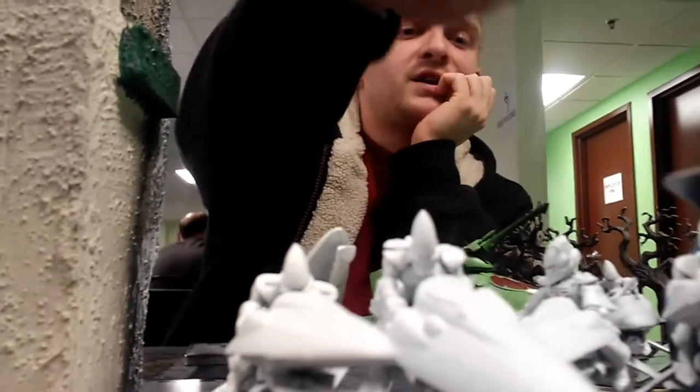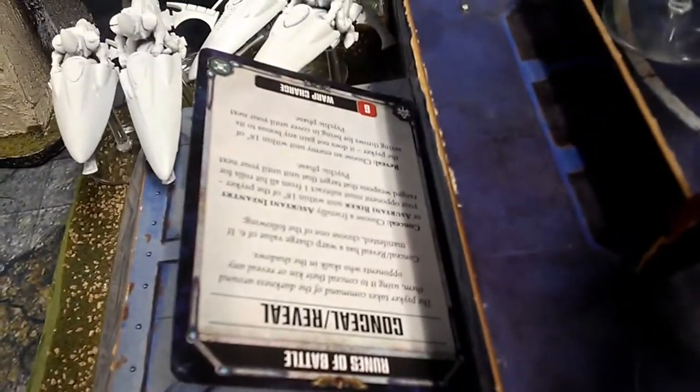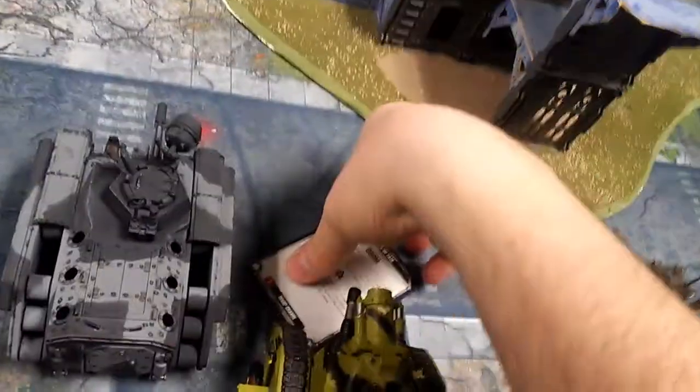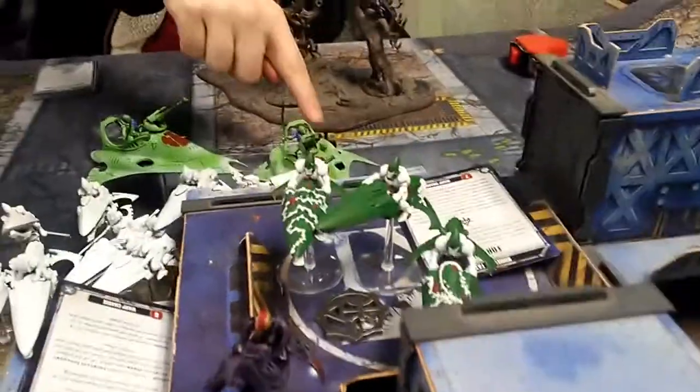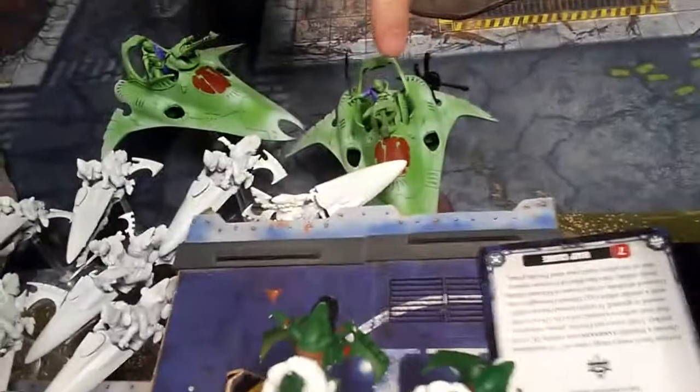In the psychic phase, the Warlock cast Conceal. The Farseer cast Doom on the Guard warlord — the Leman Russ which has more than 10 wounds — and cast Fortune on the four-man jet bike squad. The Shadow Seer marker shows she's inside one of the vehicles, not physically placed.